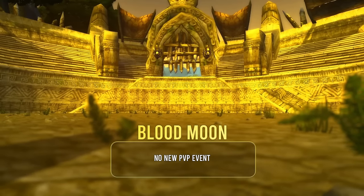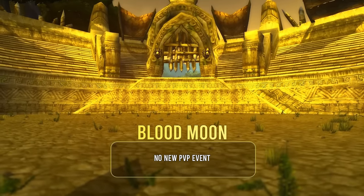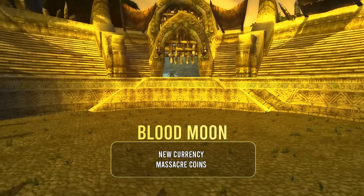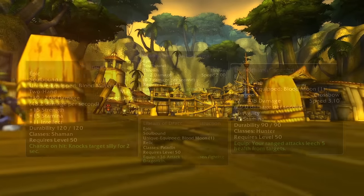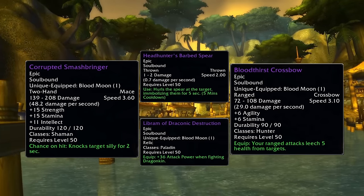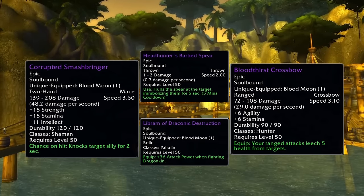There's going to be no new PvP event — STV remains the level 50 PvP zone. Instead, they're upgrading the currency from the event, which will now be Massacre Coins, and there will be new level 50 items including a thrown weapon for warriors and a crossbow for hunters that looks really strong. Overall there's just a ton more items to get. I'm a little sad there's no new PvP event, but I had a feeling this one might stick around until level 60.